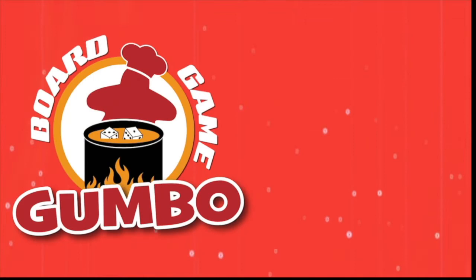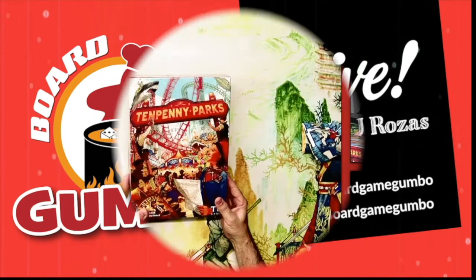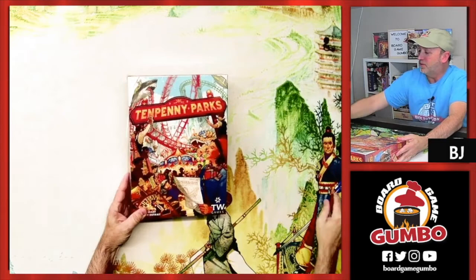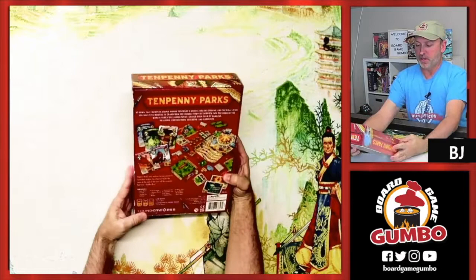Hey Board Gamers, BJ from BoardGameGubble here. I love amusement parks and I love amusement park games. I'm searching for the perfect one. We're going to open up Tenpenny Parks from Thunderworks Games and see what's inside. Time to open up Tenpenny Parks from designer Nate Leinart with absolutely gorgeous art by Vincent Dutrait. I've got the game topper mat here. This is from Thunderworks Games and it plays one to four players in about 45 to 75 minutes.